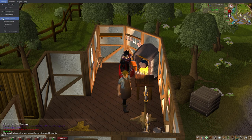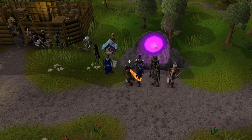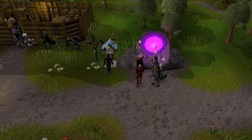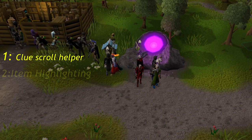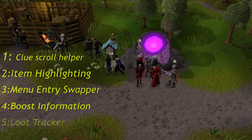They are currently developing these plugins in batches, and will be releasing the first batch around the beginning of April. That is not a definitive date as of yet. They have given us a time frame of when they hope to release them. Some of these plugins will include Crew Scroll Helper, Item Highlighting, Menu Entry Swapper, Boost Information, and Loot Tracker.